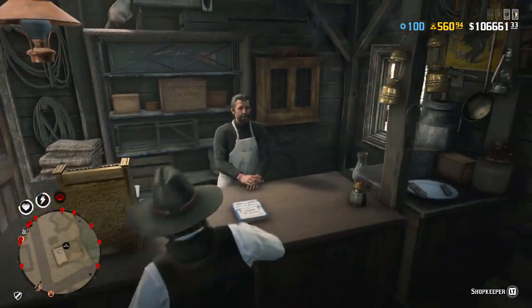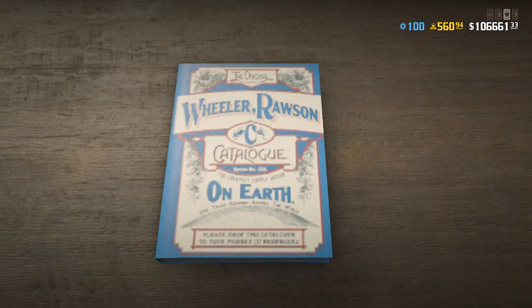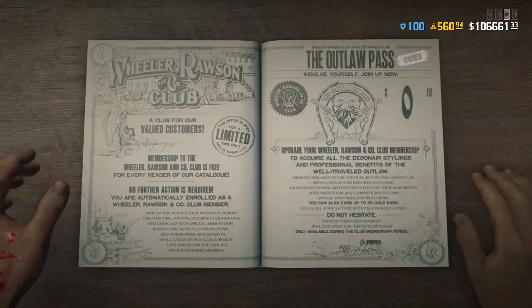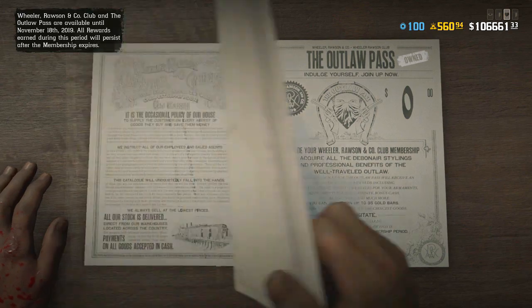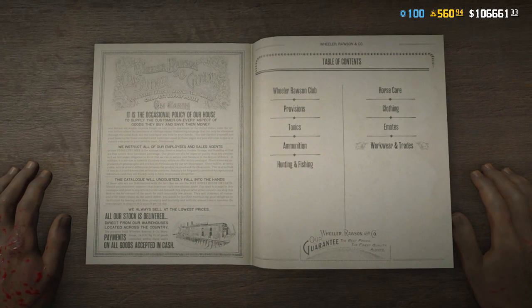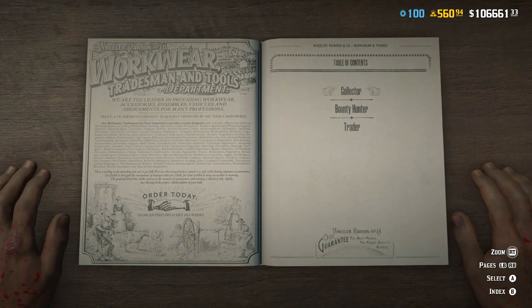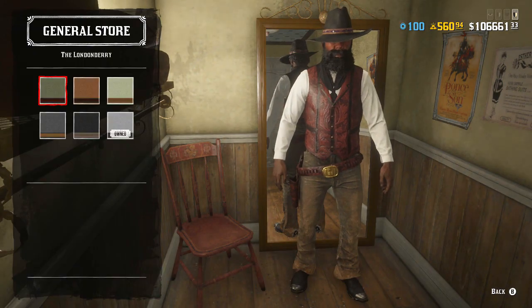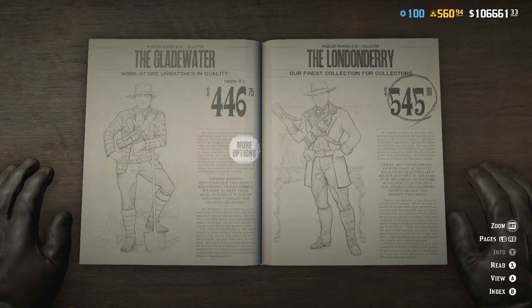What you guys are going to want to do is simply head over into the catalog. Once you guys do enter the catalog, what you are going to want to do is look for the outfit that does have the bandolier that you want. For me, I'm going to be using the bandolier on the last outfit of the collector role. I think this bandolier is amazing just because of all the little pockets.